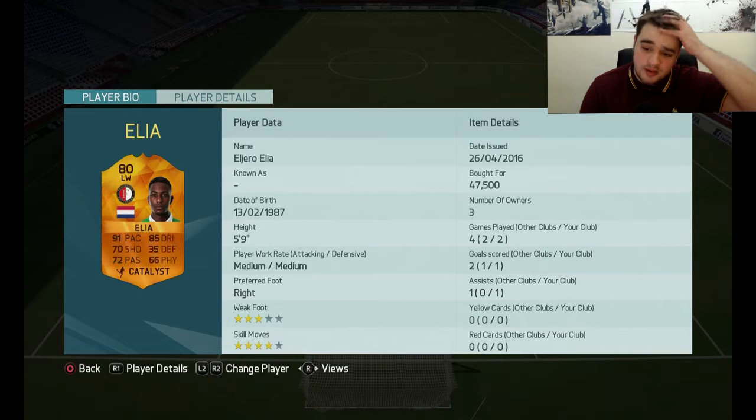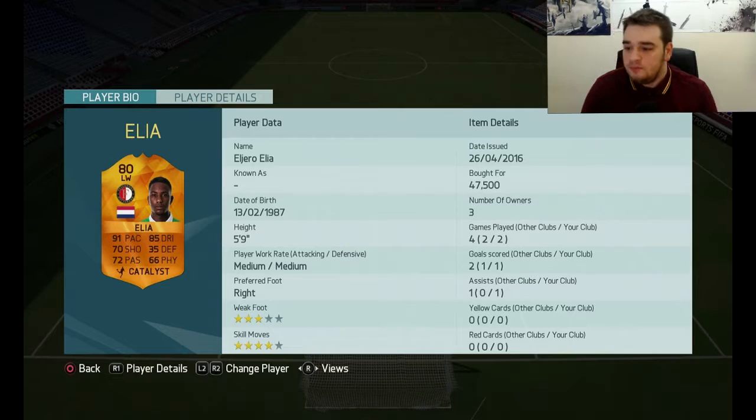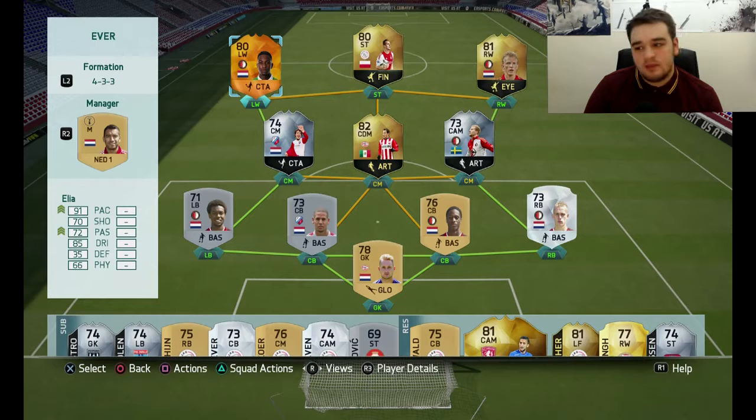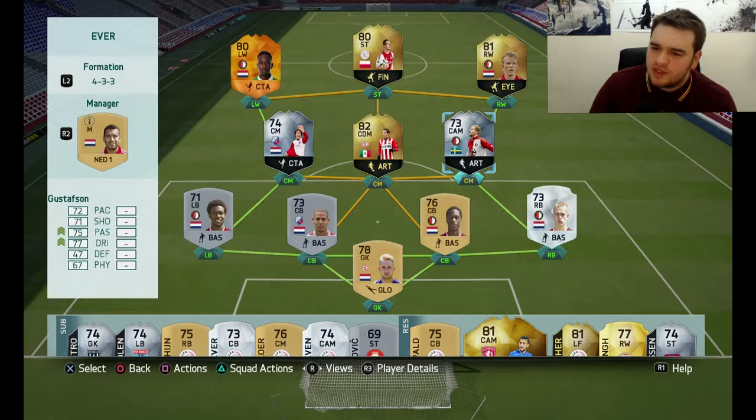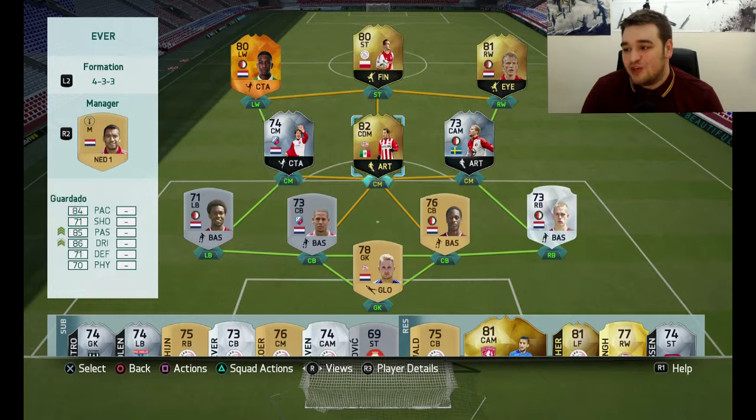He's okay. I've given him a catalyst chemistry upgrade, so pace and passing — just obviously going to try and burst down the wing with him as much as possible. And I've thrown him into this team right here, as you can see. I've tried to put as many of his Feyenoord teammates in as I can that I do have in the club. We've got a couple of good ones there — we've got Kaut and we've got Gustafsson as well.